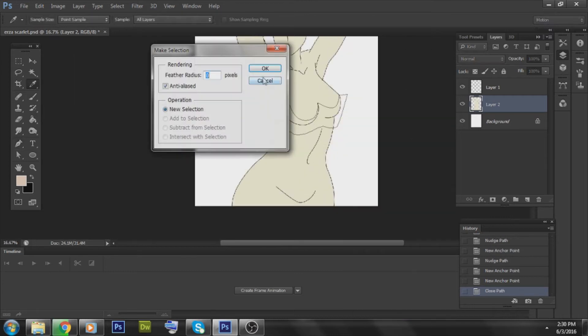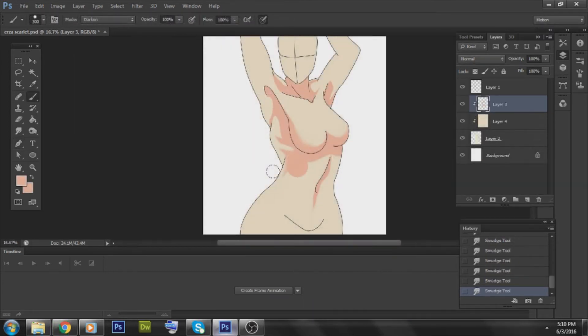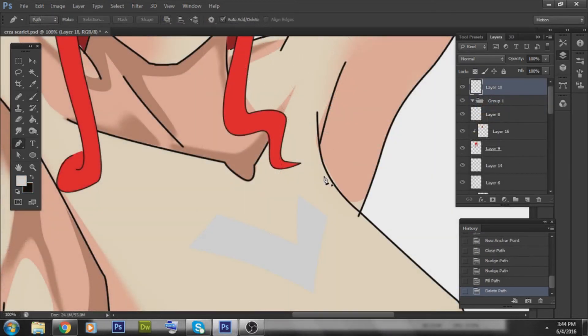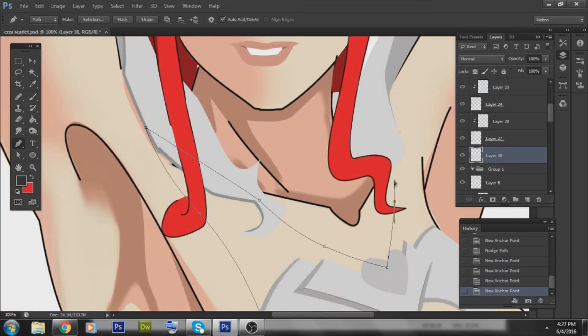Once I get a basic idea of how the shading on the skin will work, I start to move into other types of designs like the armor, hair, and other stuff. Now seeing as Ursa fights changing armors, I thought it'd be cooler to make my own armor and give it my own style.